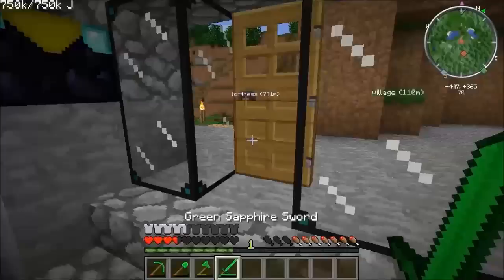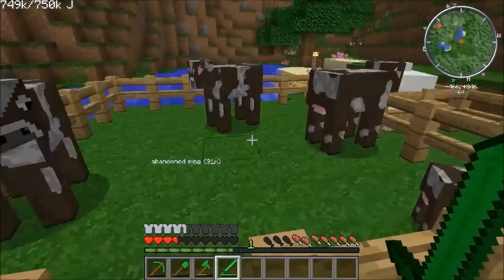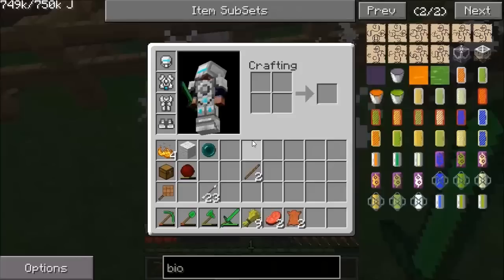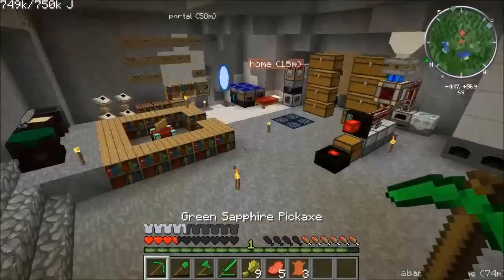I need my ender pouch back. I've started getting a few cows breeding — I've got some wheat in my inventory. Come here cows, have a baby cow. Two leather — I need three, so I'm going to have to risk it and take that guy down as well. Excellent — three leather, I can make my ender pouch. I always like to have an ender pouch; you can save some useful stuff in it.